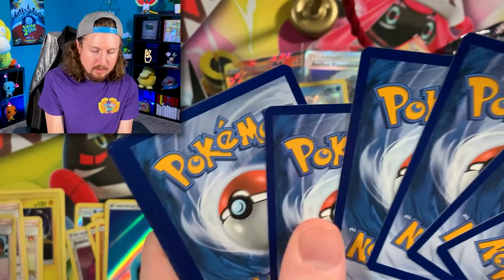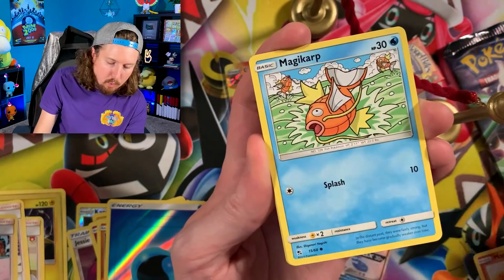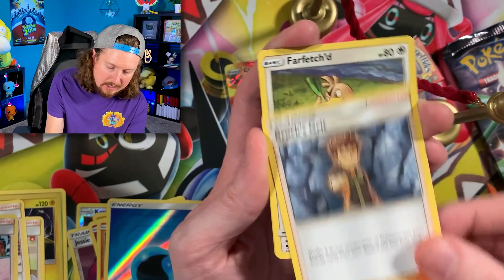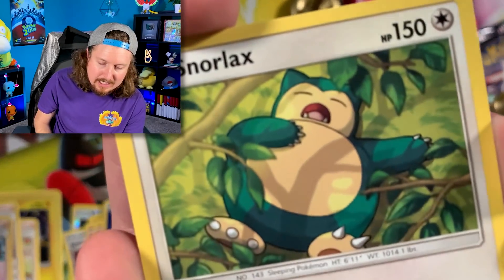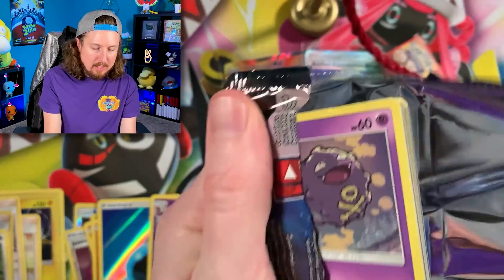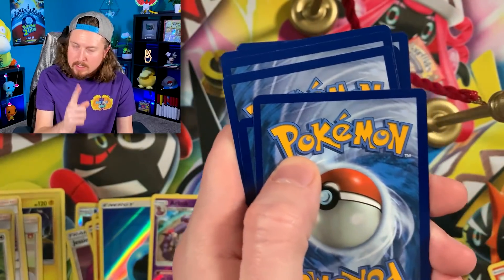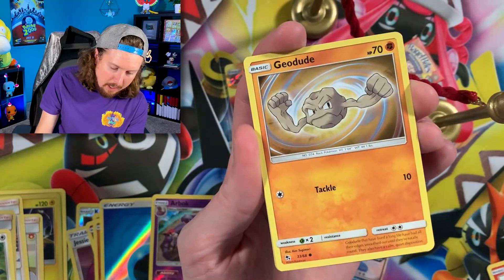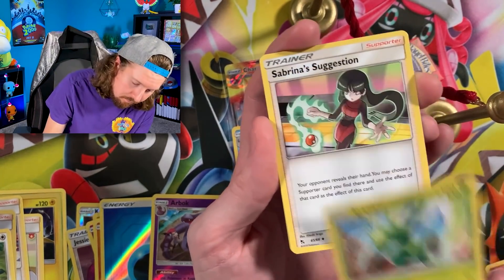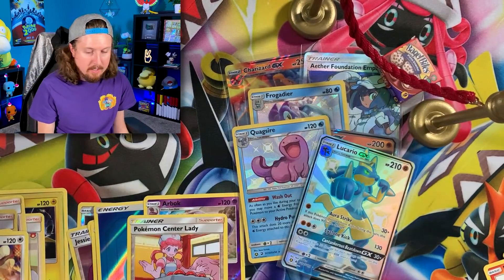Cubone, Geodude, Jigglypuff, Staryu, Energy. We got Sabrina's Suggestion going into double Pokemon Center Lady and a Kangaskhan, and a code card. We got all of the Raichu booster packs right over there — so Gyarados giving us some really nice pulls, but will Raichu have better pulls? We need that Charmeleon for the Pokemon scavenger hunt — Charmander is oh so close. Going into a Full Art Jessie and James, two for one inside of that booster pack!